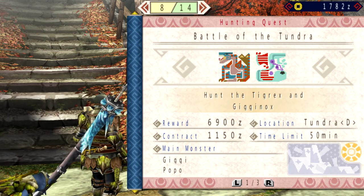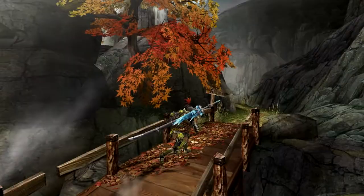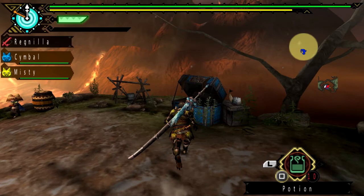Okay, let's get started on this nonsense. This is a Leviathan in the fire, and this is in the volcano — so memo: bring your cool drinks, it's going to be hotter than hell. I'm also bringing sonic bombs with me on this quest, because like Diablos, the Agnactor can be pretty vulnerable to loud sounds.